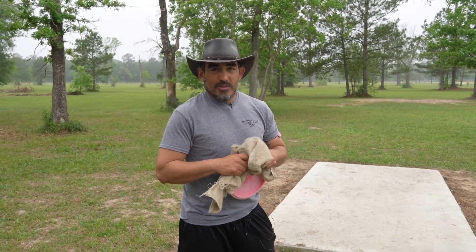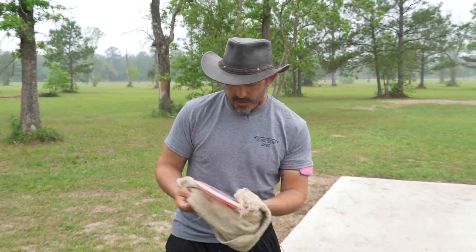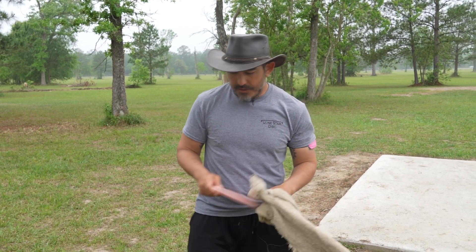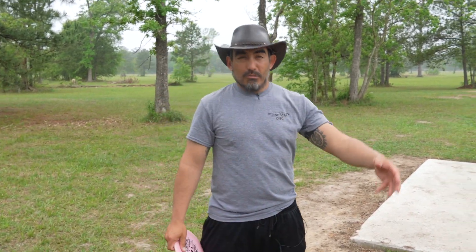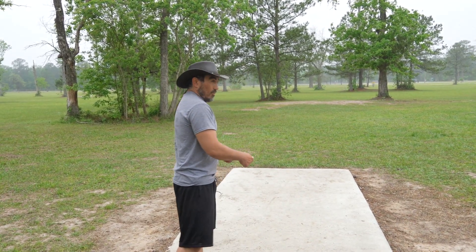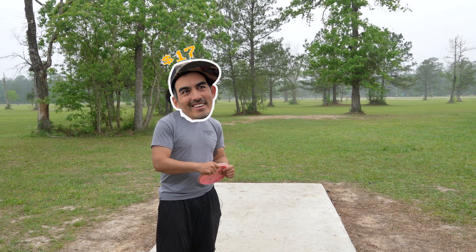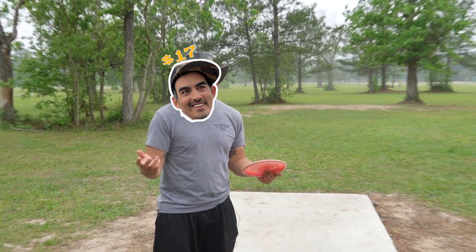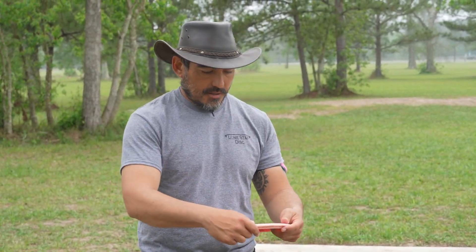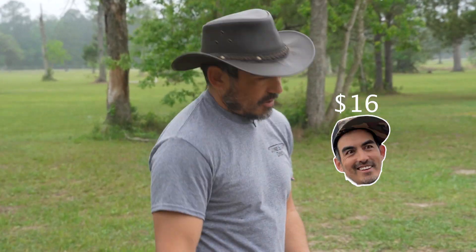Okay, hole 10. So the front nine — I think I got Eric by a stroke just because our putting was so good. I laid everything up and Eric went long because he's trying to ace everything, which is fine. Because if he hits the ace, I owe him double what I already owe him, which is going to be $34. Well, I owe you 17 bucks. So if he aces, then I owe him double; if I ace, it wipes it. Taco count now is 16 bucks because you won that front nine. $16.